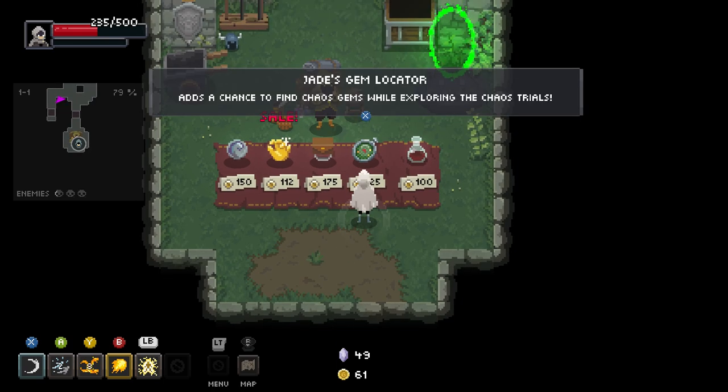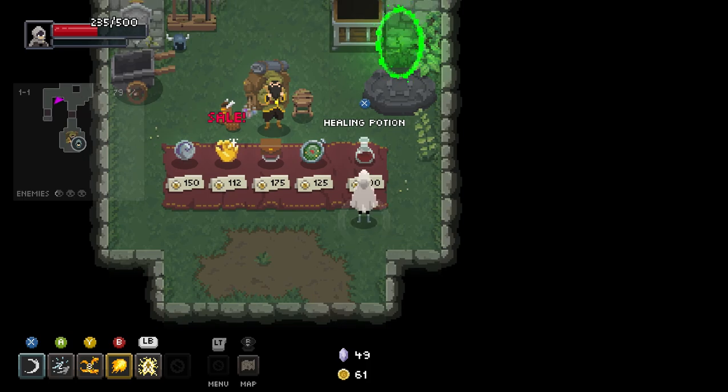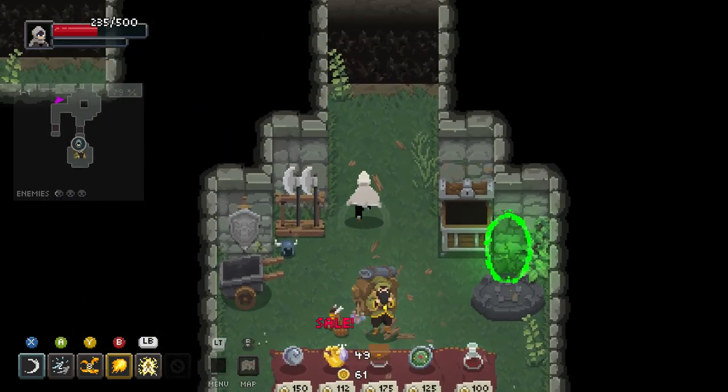Shoutout to a couple of people who identified Jade's Gem Locator as the Dragon Radar from Dragon Ball Z, which points you in the direction of the Dragon Balls. Well, we can't afford anything, so I'm off.